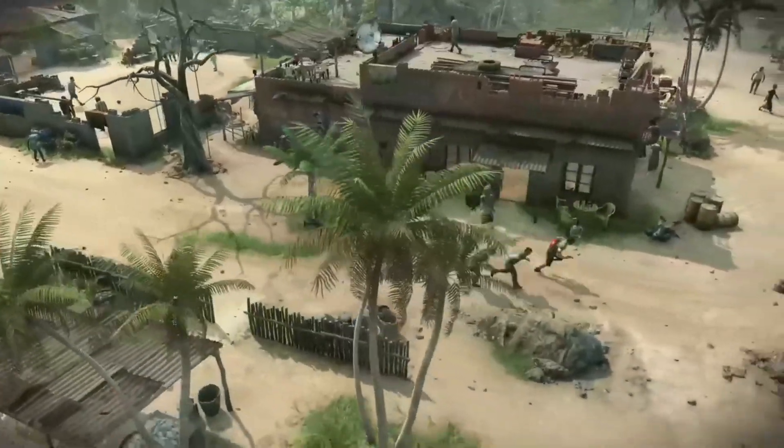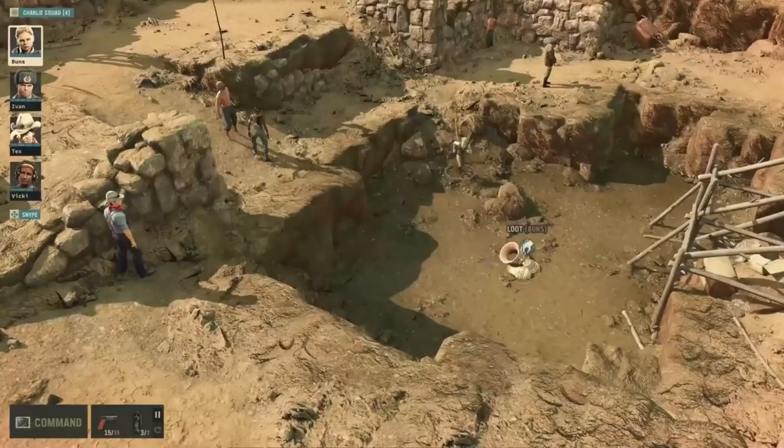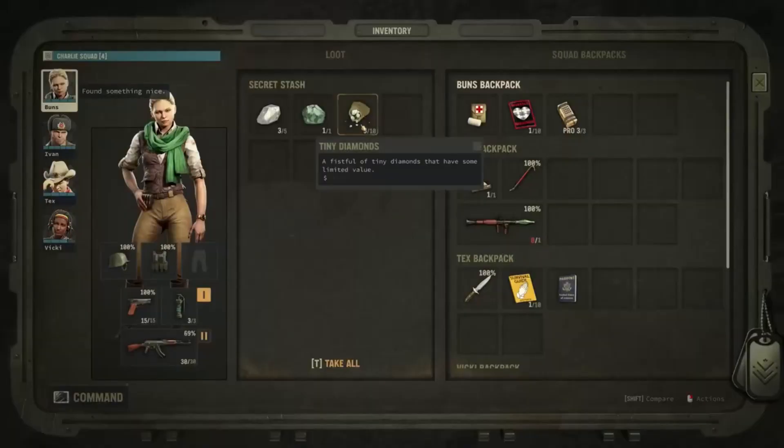It's probably only buildings — not trees, benches, or other environmental things — and probably only partially destructible. The interesting part is that no destruction was shown in the trailers, which is kind of suspicious. Why wouldn't you show that cool feature if you have it? Maybe it's not finished yet, or it didn't work well enough to put in the gameplay footage. Stay tuned on that.